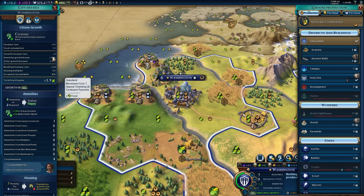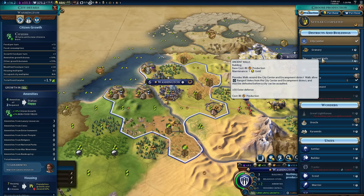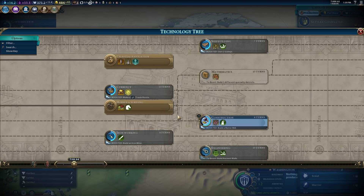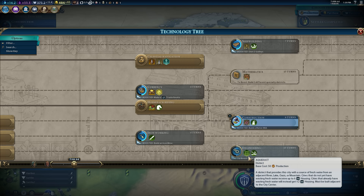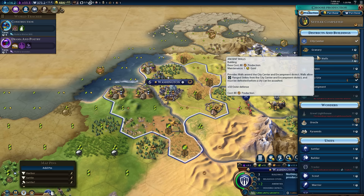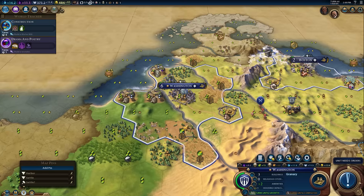I'm tempted to build ancient walls here in the cap, but I'm also tempted to build a granary. We've got some pretty good multipliers here — plus 25% food growth — and this without even trying to grow the city because it's already pop-capped. So we have three things we need to do in our capital: getting a holy site out would generate religion; getting a granary out would fix our housing issue at least temporarily so the capital can grow again; and getting ancient walls out is going to boost our tech for engineering, which gets us more housing via aqueducts.